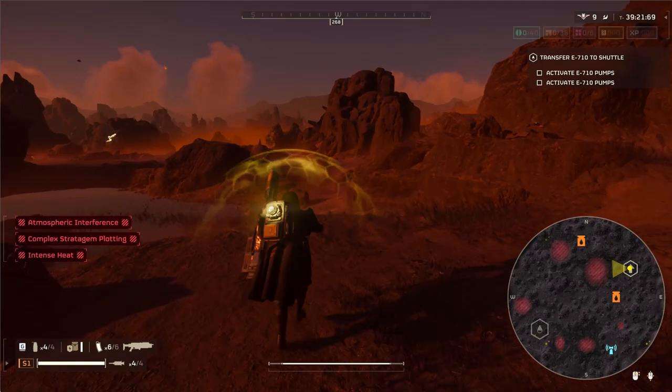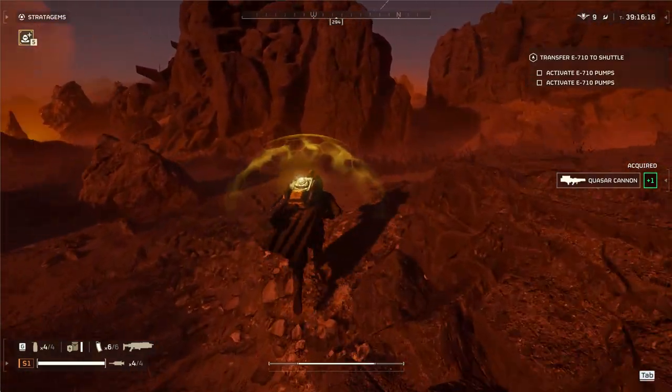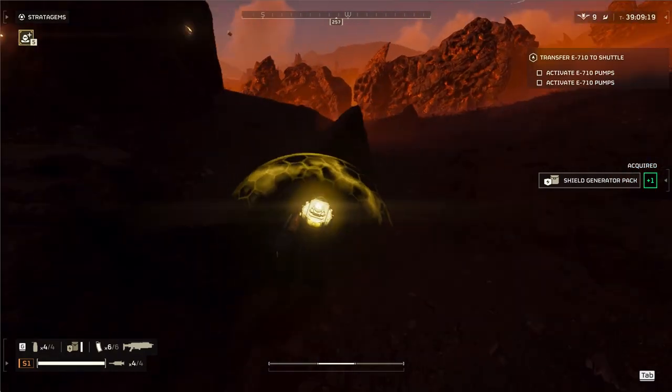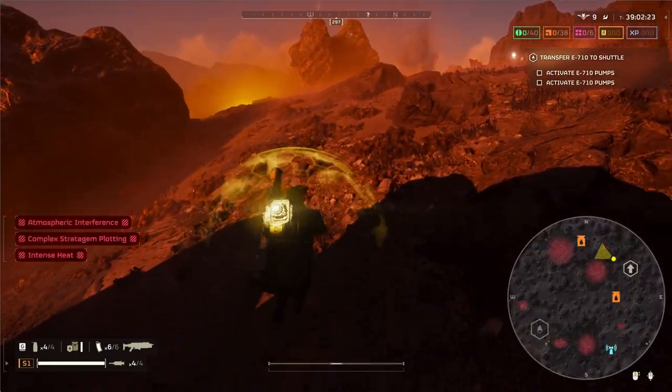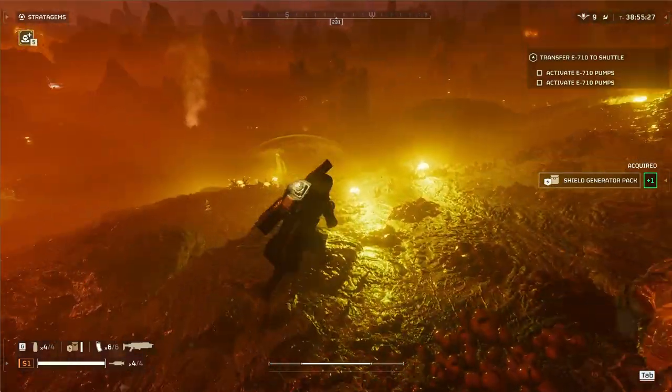After calling in our stratagems, let's open the minimap and plan our pathing route. The outposts are visible this game. The two sub-objectives are in the north and just south of Extract. The main objective is far west. There are two heavy nests in the north, and the rest of the outposts are spread out in the south around the main objective and illegal broadcast tower. Given this layout, it makes sense to work the top of the map first, then swing down clockwise to finish the rest.